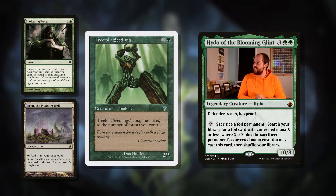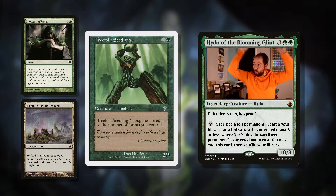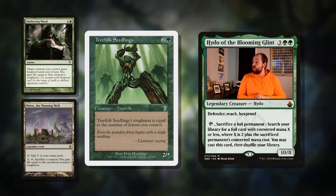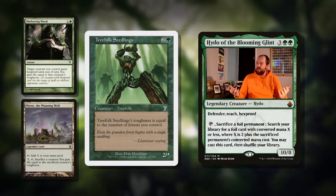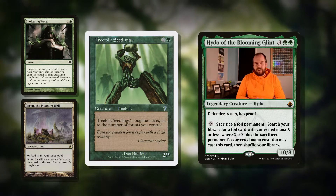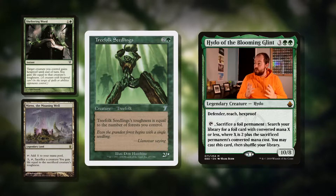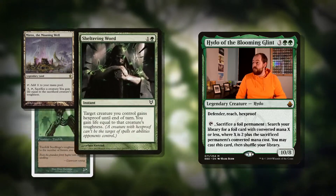Then we've got Treefolk Seedlings — a really cool piece. Three mana for a 2/*. Its toughness is equal to the number of forests you control. We can have a bunch of forests in play — we are a green-blue deck — and because our commander cares about lands, we're going to have a bunch of lands on the field, so most of them can be forests.